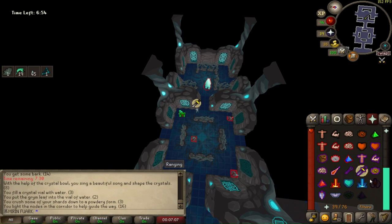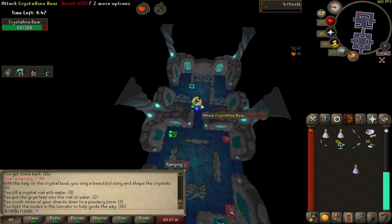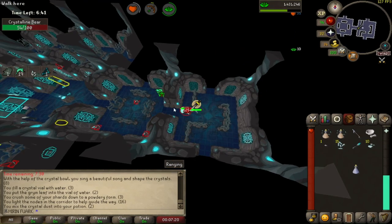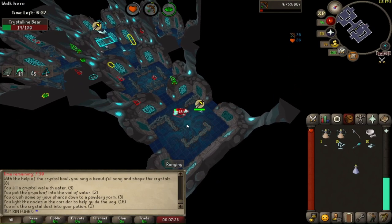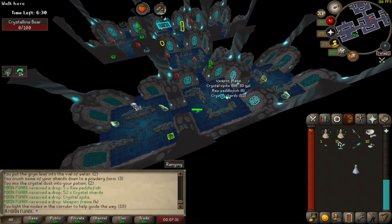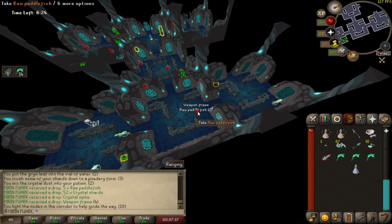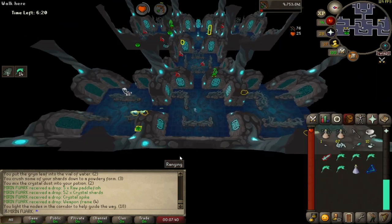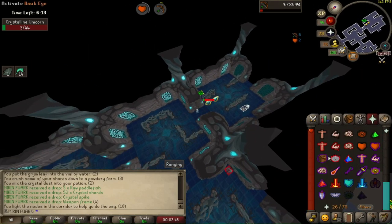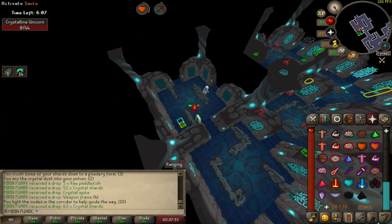That means I got a ranged weapon and I see I got a bear — I'm going to kill them. I'm going to look if there is another boss — no boss on the other side either. Pick everything up, pick the frame up. Kill some more of the unicorns — two is enough.